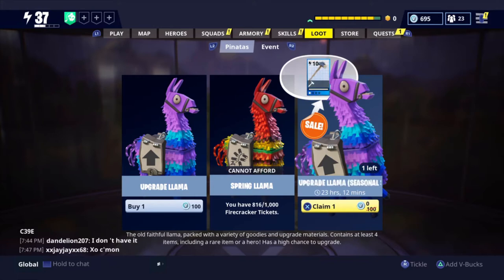What is up guys, it is Clumpo and welcome back to another Fortnite video. Today's video we are going to be doing a llama opening, but Epic have just provided us with a seasonal sale freebie — a free upgrade llama. It says the old faithful llama, like the original upgrade llama, but at least we will have a chance to open up one or two spring llamas. I don't know, I might buy a few more V-Bucks.